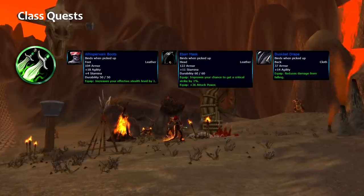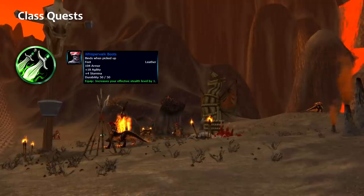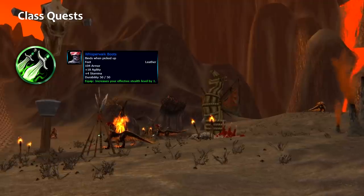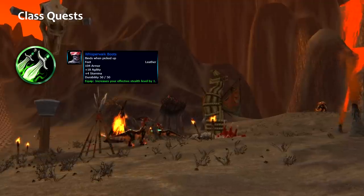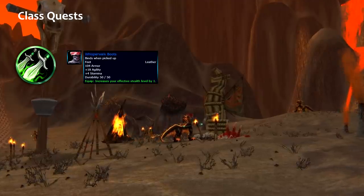For the rogue, I think the best thing you can choose are the boots. When you're farming outdoors, increased stealth might help you when trying to pick a lotus or rich thorium veins, especially versus other rogues who are quite competitive, or for Silithus farming.